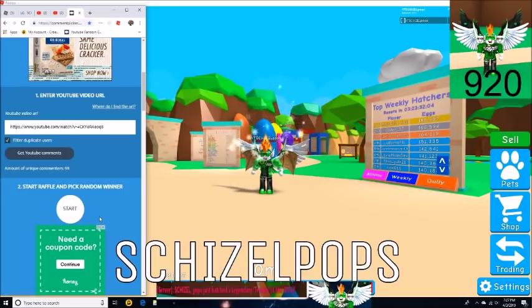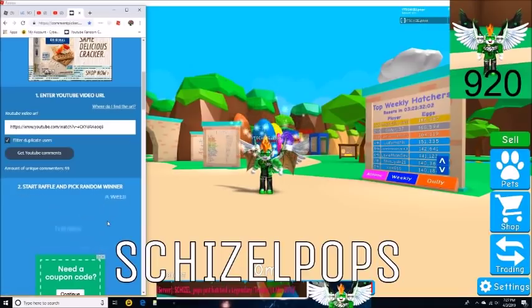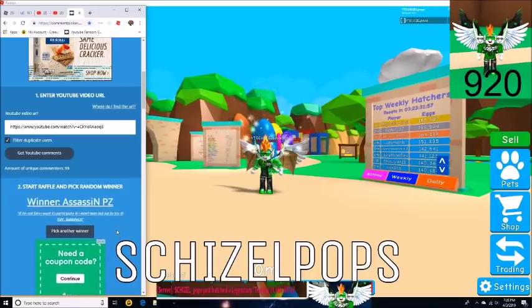This will be the last draw for the Hermit Crab and the circlet. Good luck to everyone. And the winner is AssassinPZ — their comment said 'If I'm not late, I want to participate. I know I won't win, but just to try.' Well buddy, you did win! You weren't too late. Username is Babelies13. Congrats, you're the fifth winner — you won yourself the Hermit Crab and the circlet.